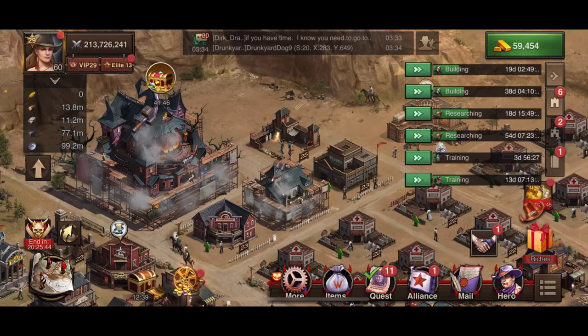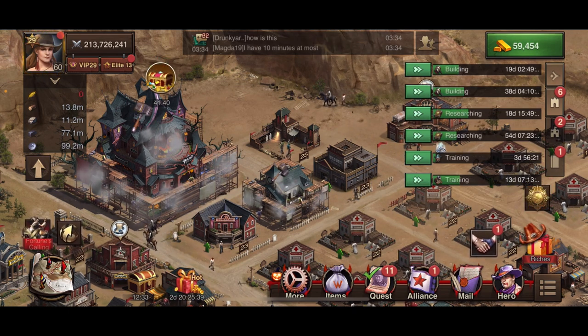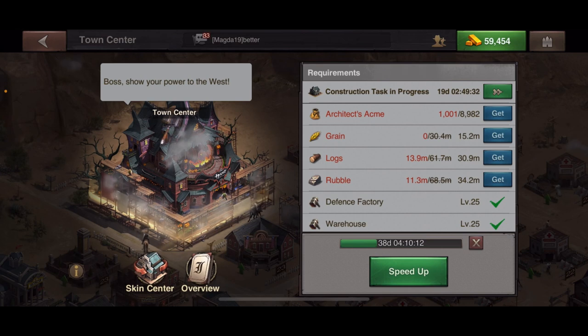The same applies to building. I was a bit impatient and started my Town Center upgrade from level 25 to 26, spending over 60 million logs and rubble. If I had waited until Boost Up Frontier, it would have cost me half the amount. So utilizing this event is incredibly important.